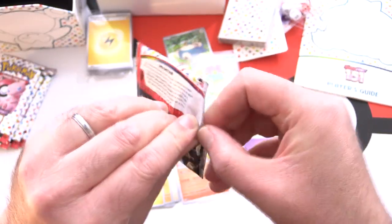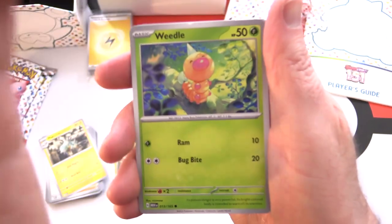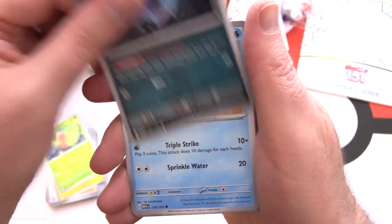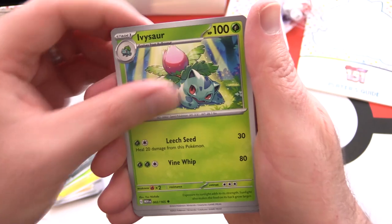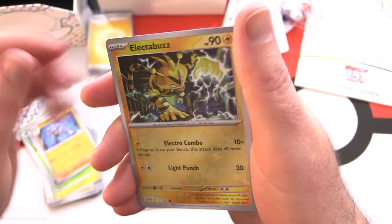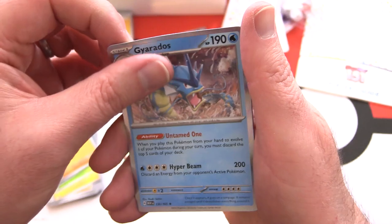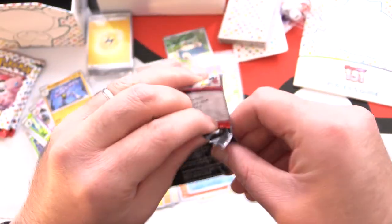We're halfway through — five packs down. We'll take a look at the player's guide towards the end of the video. Pack five: Weedle, Zubat, Goldeen, Nidoran, Ivysaur, Slowbro, Machoke, Reverse Holo Electabuzz, Meowth, and Gyarados for the rare. Got the water energy.